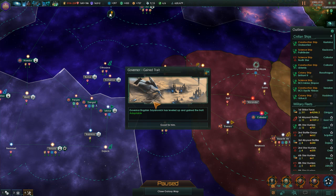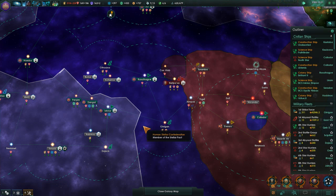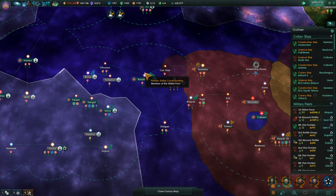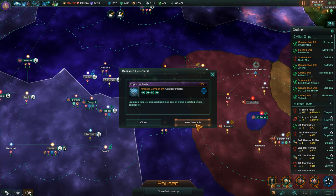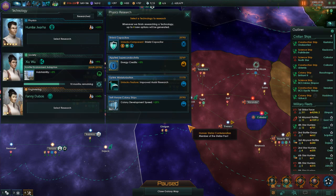Governor gains a trait — he's adaptable. Research complete, research complete. Capacitor fields, this is for ships. They just came after the war, so they'll probably not be used this time around.